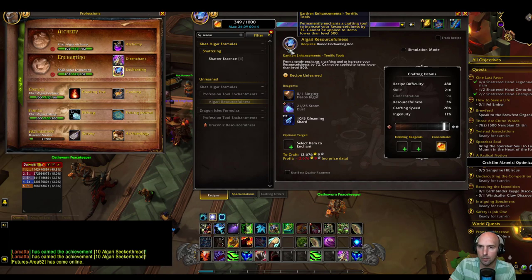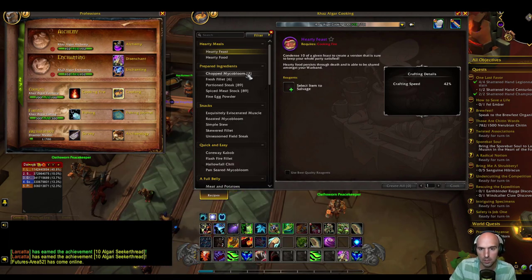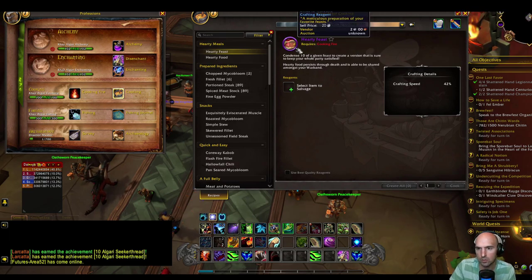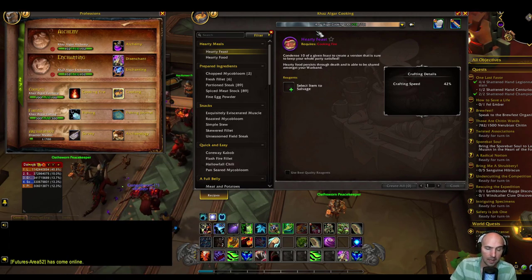I'll buy this enchant — it's only 150 — and then enchant my cooking gear. I'll probably upgrade some of this stuff too. Going to cooking, multi-craft doesn't really work for cooking — mostly flasks and creating food, not actually prepping food. Resourcefulness on this is 95, so I'm going to be spending a pretty penny. Maybe I'll start another video and go over all of the ways to make money with that.